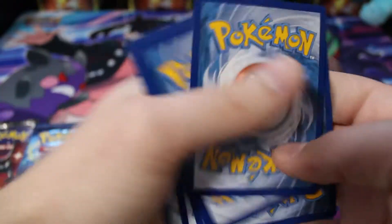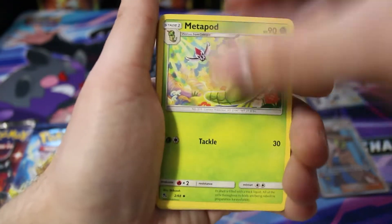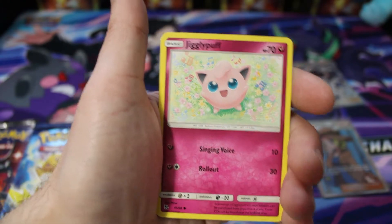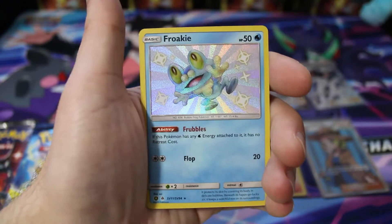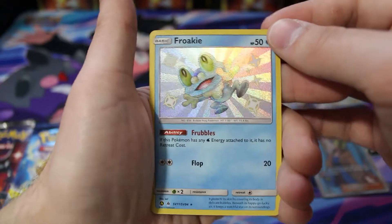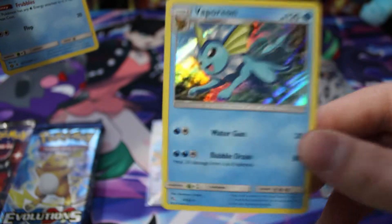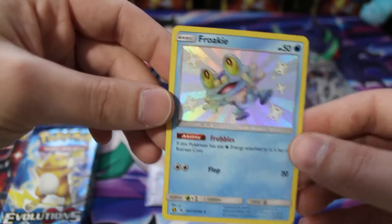If you'd be interested in buying some packs and watching me open them on a live stream, let me know down below. We got a Metapod, Giovanni's Exile — I'm really hoping for a full art shiny here or any shiny at all. This is our third-to-last pack of Hidden Fates. We got a shiny Froakie — I do have this already, but it looks nice. Hoping for a full art shiny of some sort. Got the hollow Vaporeon on there.